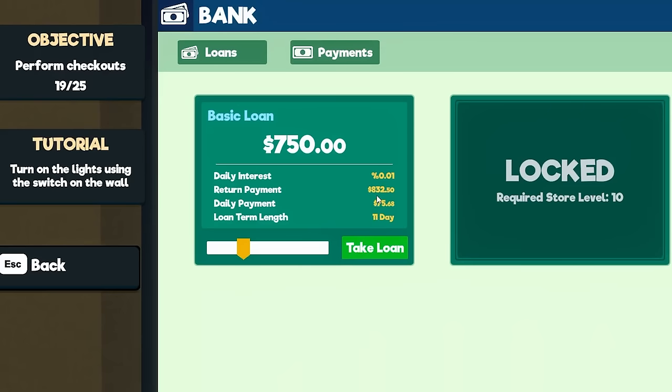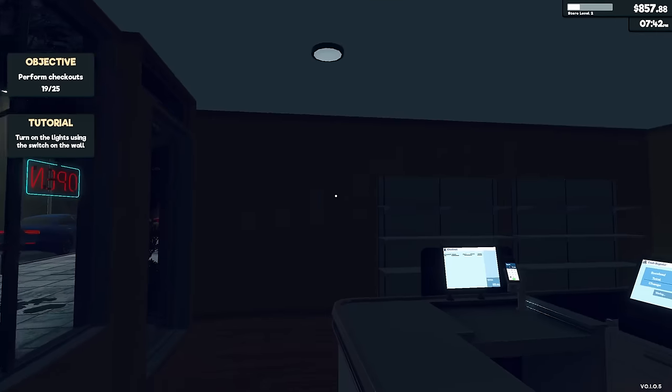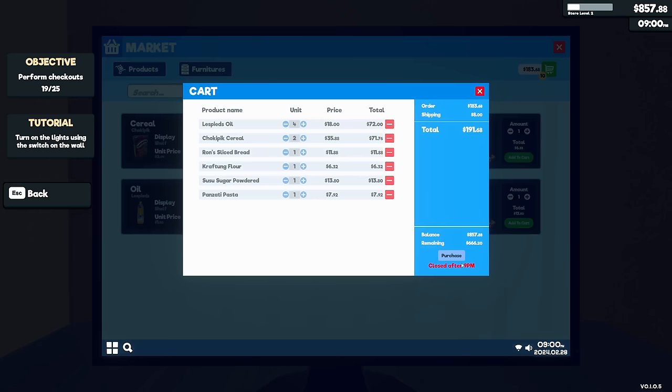All right, so the loans actually aren't bad in this game. $832 to pay back with this term. I think I'm gonna do a daily payment of $70. Take the $750 loan. And you guessed it, we're buying more oil. We should probably buy some other products too — that's kind of the point of this game. Let's add flour, powdered, pasta — there's $183.